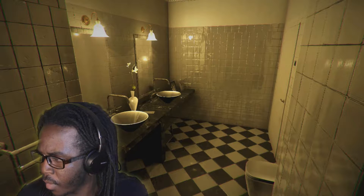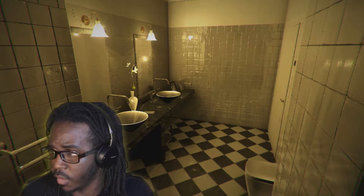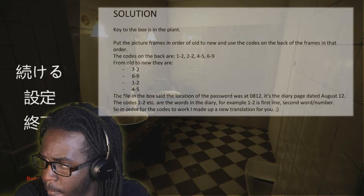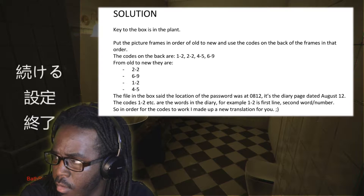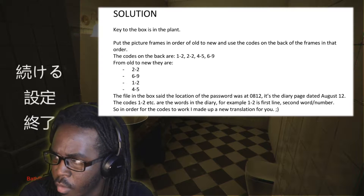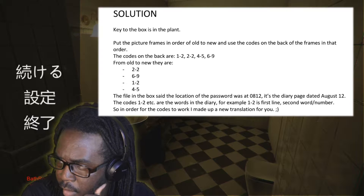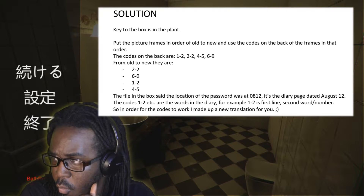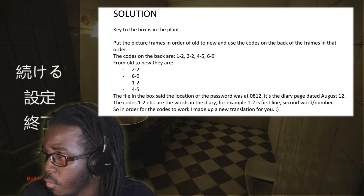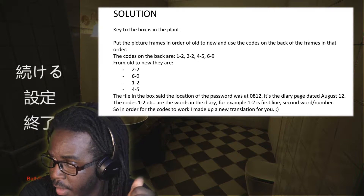There's some other text for the bedroom that I have not gotten to yet. If I make it that far, because I'm wasting a lot of time talking, I may die. But the password is actually 2304. You put the picture frames in order of old to new and use the codes on the back of the frame in that order. The codes on the back are 1-2, 2-2, 4-5, 6-9. The file in the box said the location of the password was 0812 — it's the diary page dated August 12th.